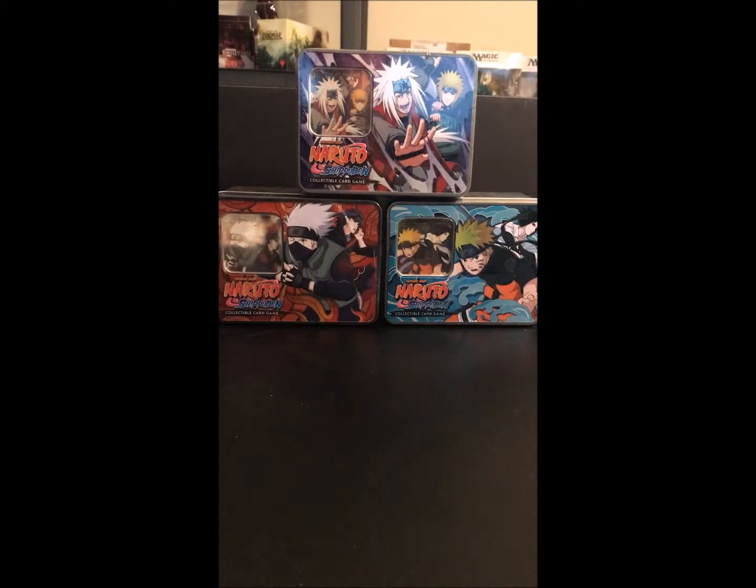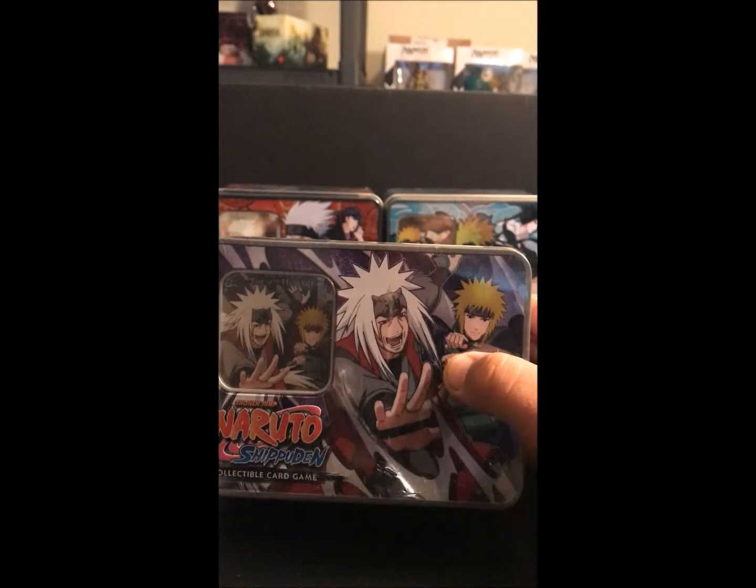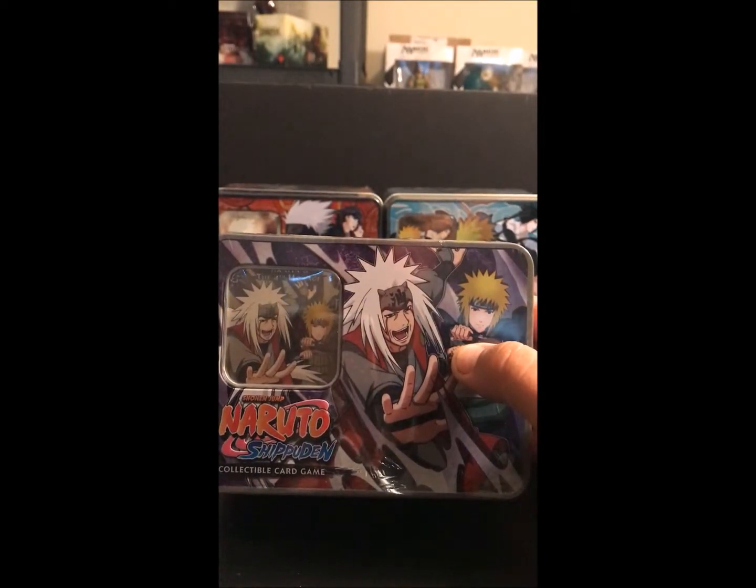Hello everyone, we got some more Naruto products today. We're going to be opening up an Untouchables tin. Today we're going to open up the Jiraiya and Fourth Hokage tin, and over the next few days we'll open up the other two.